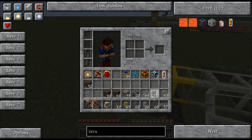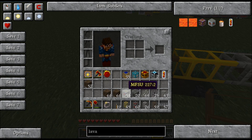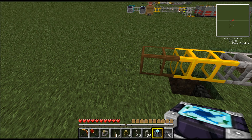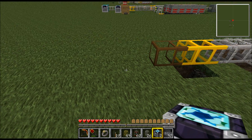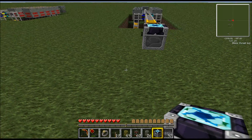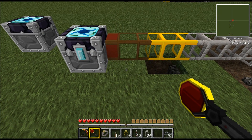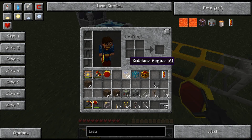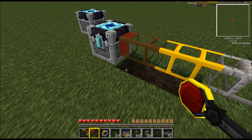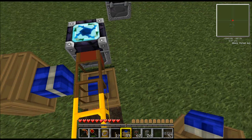Another gold pipe. Now we'll do a wood pipe — just a regular wooden pipe. Put our energy condenser. Put another one here. Redstone engines all around.